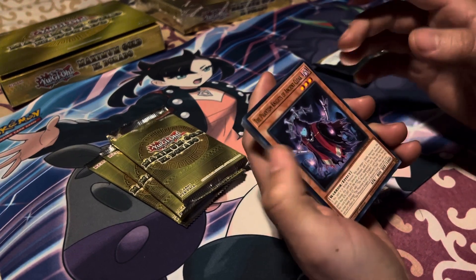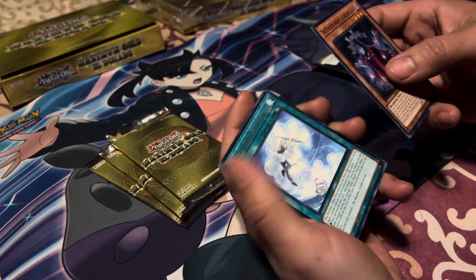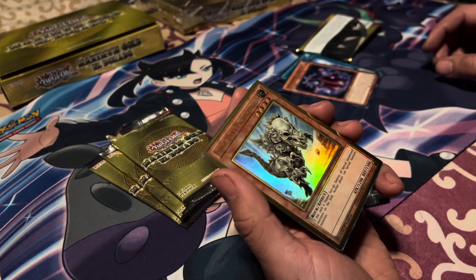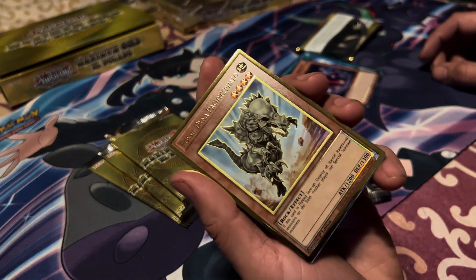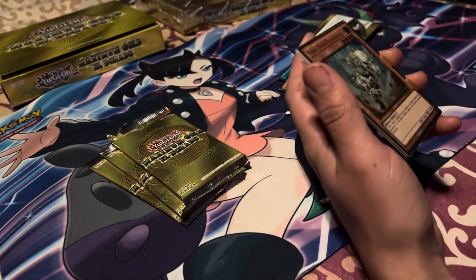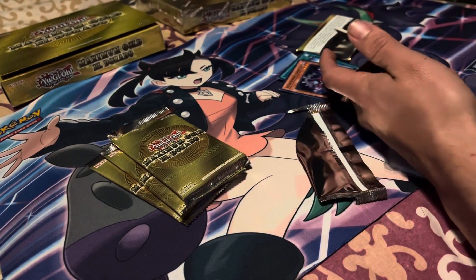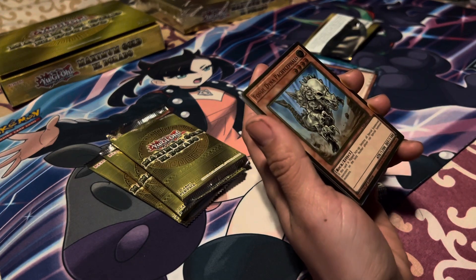The Phantom Knights of Ancient Cloak, The Weather Cloudy Canvas. Ooh, that's a gold rare — Fossil Dyna Pachycephalo. Gold rare, pretty cool card. I'm not sure if we get a gold rare in every pack, but I got one. Can't complain about that.